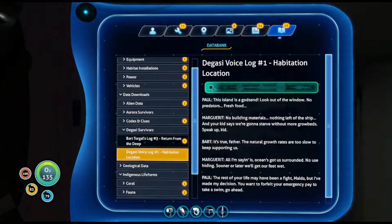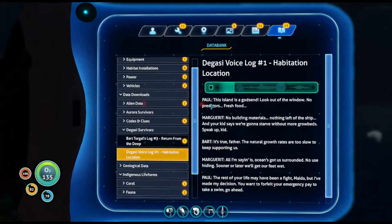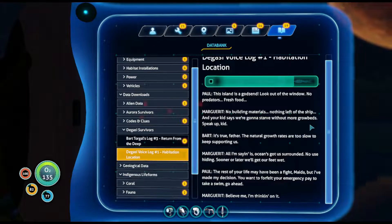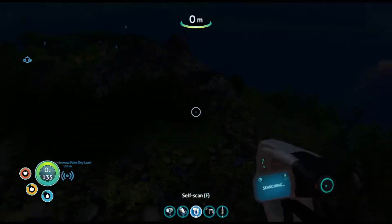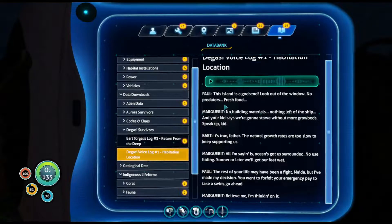Let's see — Degasi voice log one, habitation location: "This island is a godsend. Look out of the window — no predators, fresh food." "No building materials left of the ship and your kid says we're gonna starve without more grow beds." "Speak up kid." "It's true father, the natural growth rates are too slow to keep supporting us all. I'm just saying the ocean's got us surrounded — no use hiding, sooner or later we'll get our feet wet." "The rest of your life may have been a fight, Mater, but I've made my decision. You want to forfeit your emergency pay to take a swim, go ahead." "Believe me, I'm thinking of it."